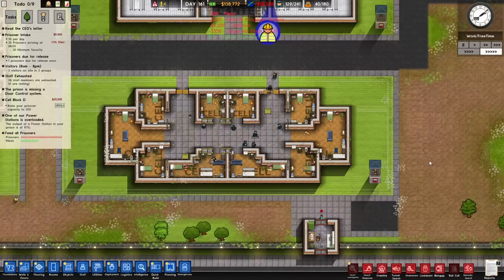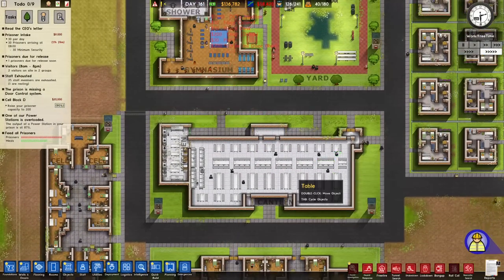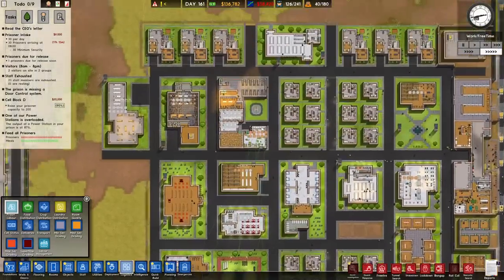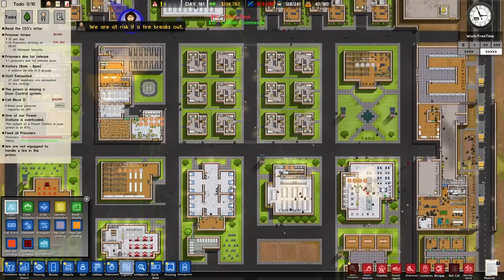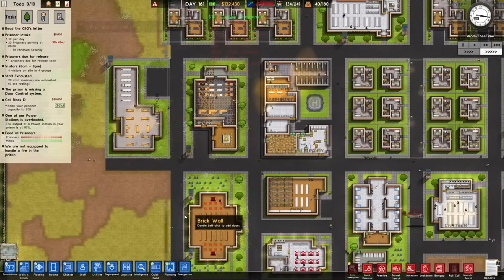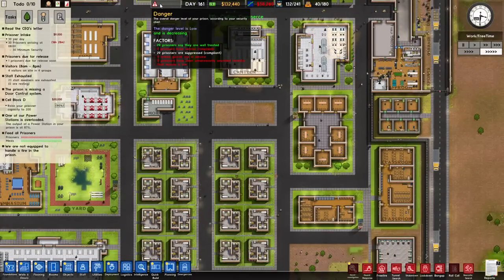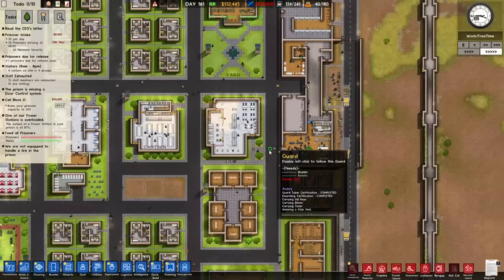Prisoners are now in. It's currently work and free time. Looking at prison labour — a lot of them are doing the laundry job which is understandable, because as new prisoners they have to pass programs to be able to do a lot of the other types of jobs. But for the first time in a long time the danger levels are very, very low. That's pretty amazing.